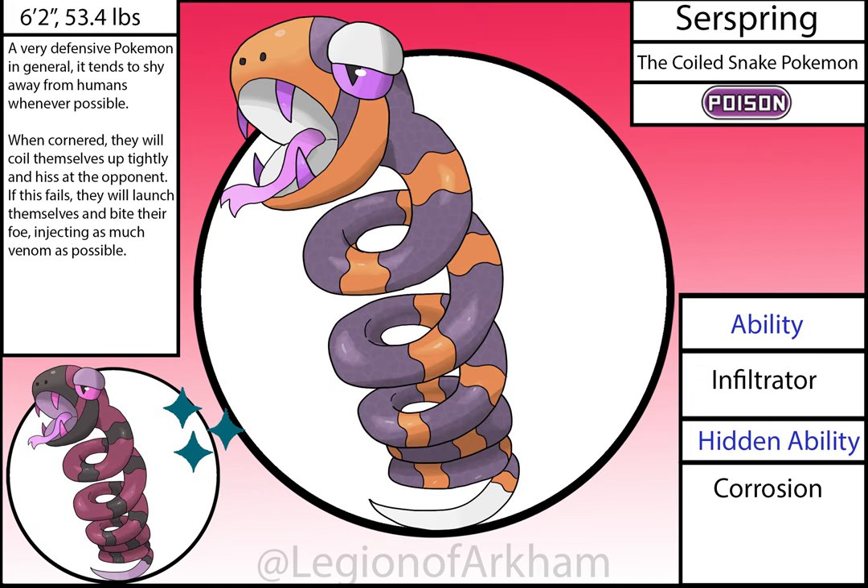Surspring, the Coiled Snake Pokémon. This little guy is based on cottonmouths and coiled springs, if the name wasn't blunt enough. I just made the body longer and fixed the positioning of the coil so it looks like it has some actual weight to it now. I really love the shiny.